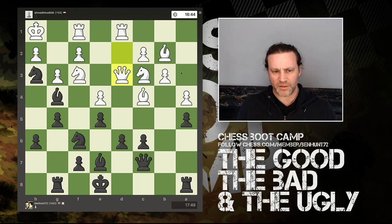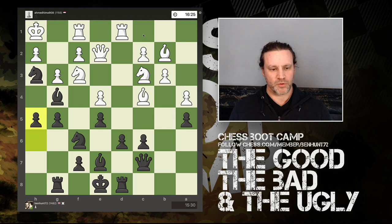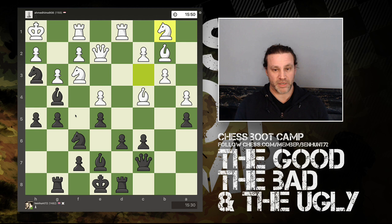Queen moves forward to d3 — the knight is still pinned on the rook. I move my rook across to d8, and the queen comes back to e2. I push forward with this pawn, which is protected twice by the knight and the rook, so we're okay there. He moves his knight back to b1, which is interesting, and I grab the knight, trying to break things open on that side of the board.